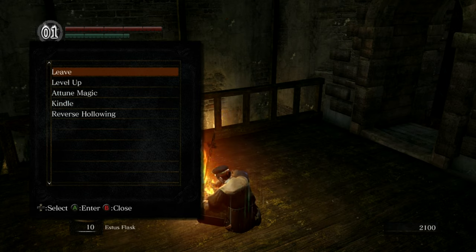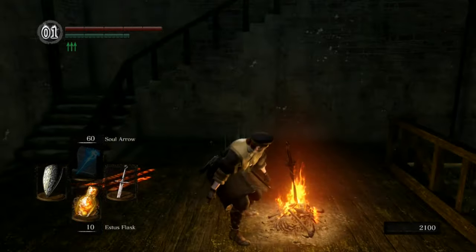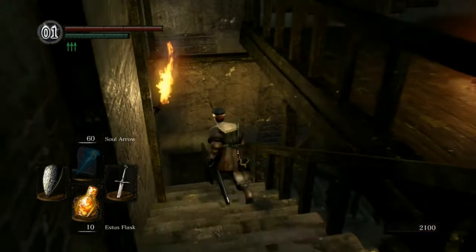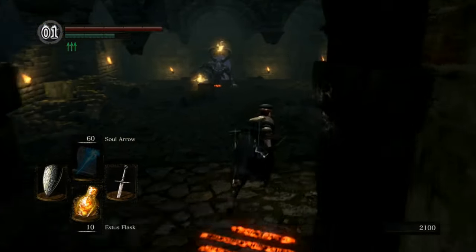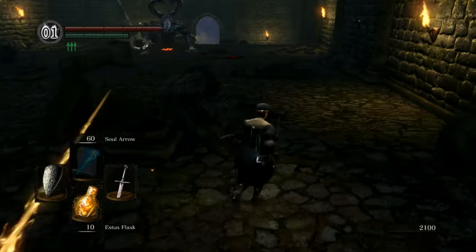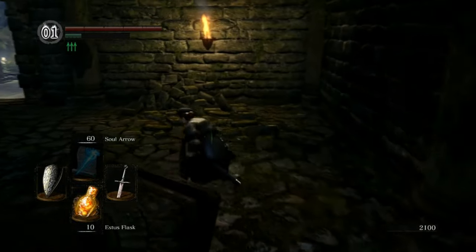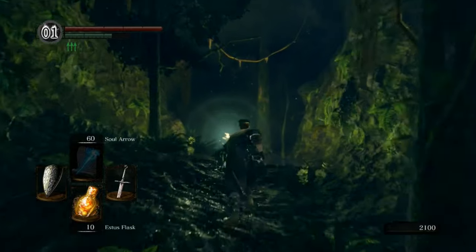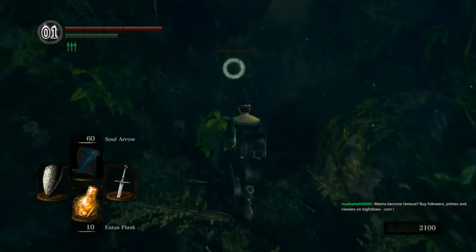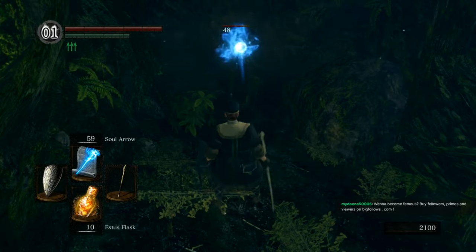I do want to pick up the Bandit's Dagger — I think that's in the Depths somewhere. I don't have any more magic yet, so that's fine. I'm going to go fight the Moonlight Butterfly. I'm not clear on whether the equipment load penalty kicks in at exactly your limit number or at 0.1 over. I'm going to kill this guy eventually, but I'll do it when I have more spells available — it would normally be fine to sit here and kill him slowly, but that's not good for the stream.